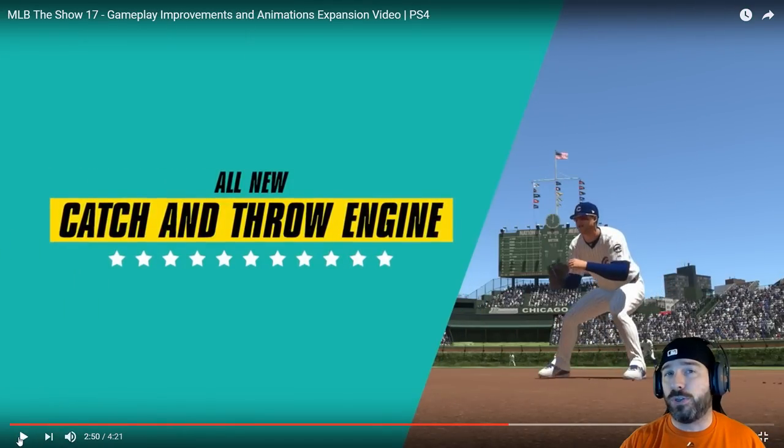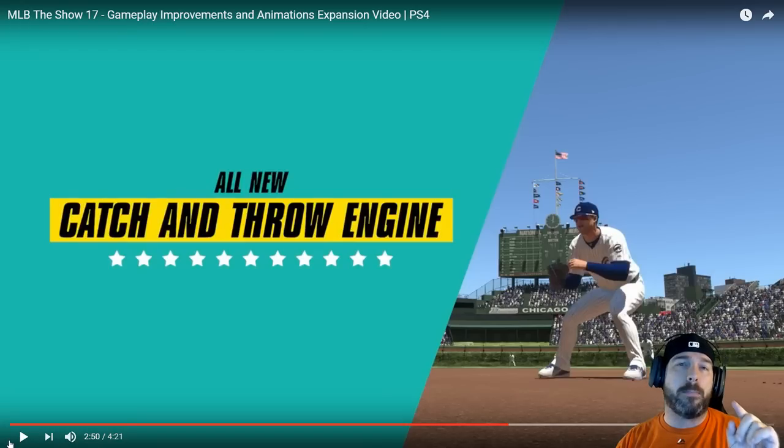This is a big one — the catch and throw engine. We know last year that infielder urgency was a problem, and outfielder fly balls were also an issue, though I think infielder urgency was the bigger problem. Shortstops not making routine plays was a major issue last year. This is their fix for that. I think they're going to go specifically into outfielder catching on Thursday — it'll likely be a tweaking of the system plus education on jogging to the ball instead of running as hard as you can.